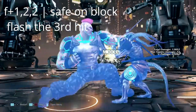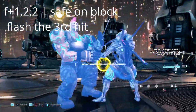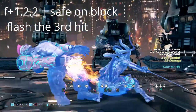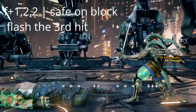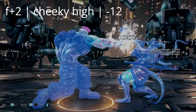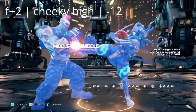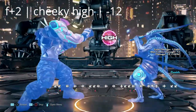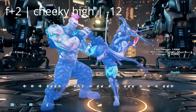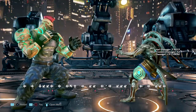This string is forward 1-2-2. It is very safe on block, but Yoshimitsu can flash before the third hit connects. Next, this move is forward 2 — it is high but also negative 12 on block. If you ever catch yourself blocking this move, you can get a 1-1, though down forward 4 is easily the optimal punish here.